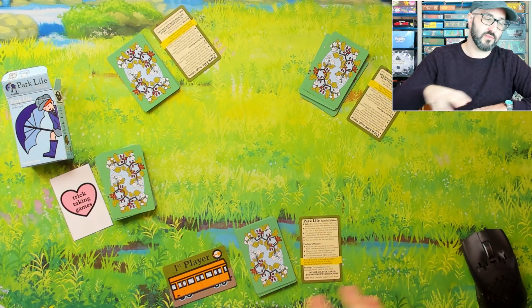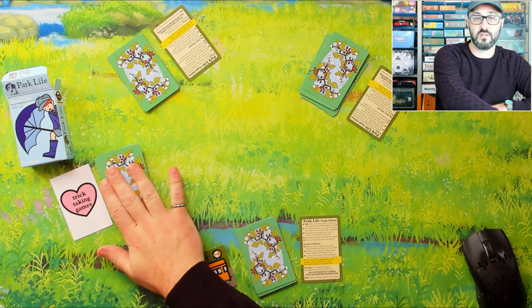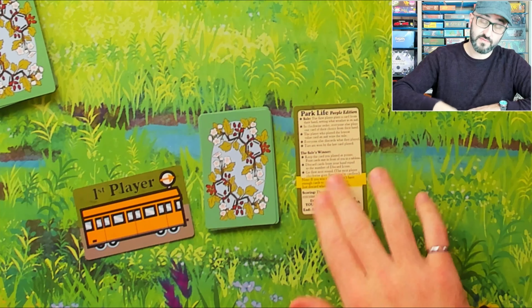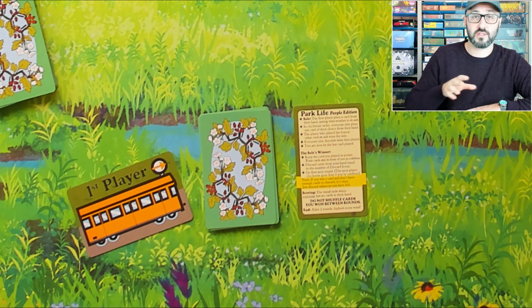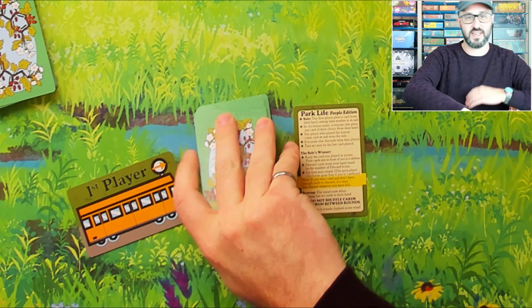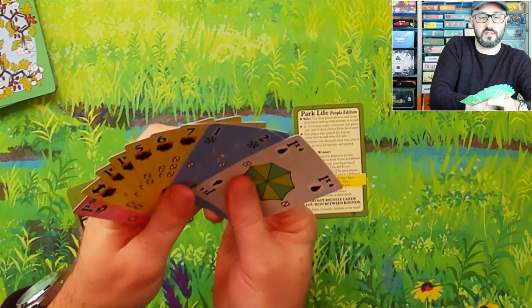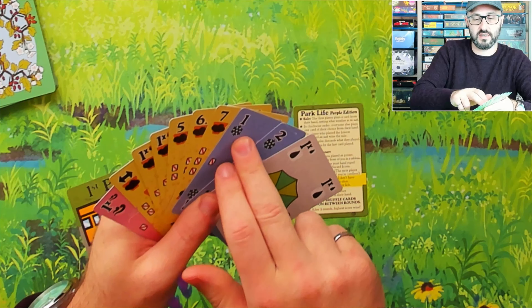I've quickly set this up as a three-player game, where each player starts with ten cards, and there are a bunch of cards left over that are omitted for that round. The game also provides player aids for each player, as well as a first player card to keep track of who is currently leading the trick. Looking at my hand, we have cards of different suits, represented by both the color of the card and the iconography on it.